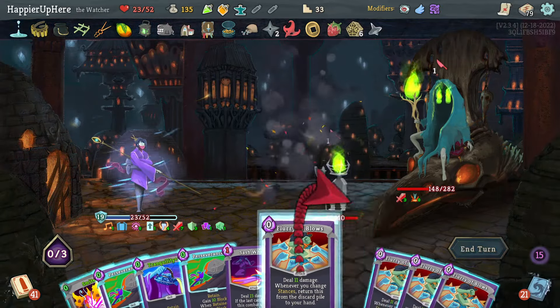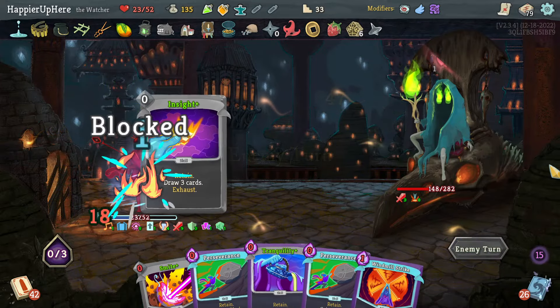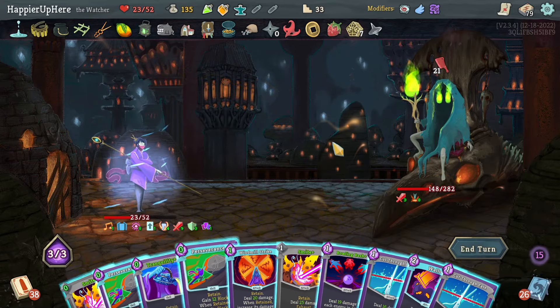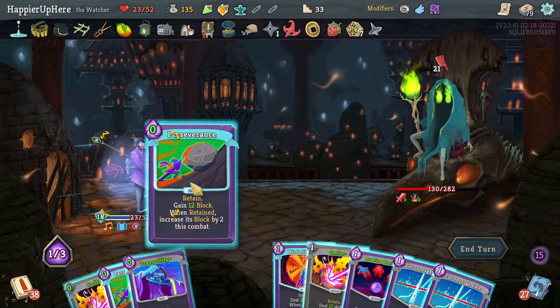Let me also do Tranquility and play Flurry of Blows to kill the other one. Here the Stone Counter will deal enough damage. Can I defend though? 21 incoming — I have Wallop and Perseverance. Yeah, that is enough. Let's do Wallop then Perseverance.